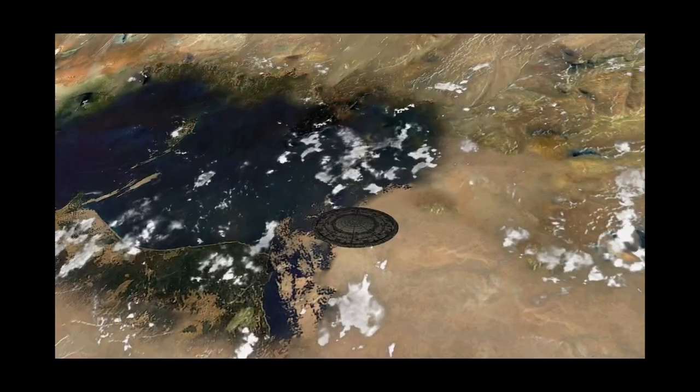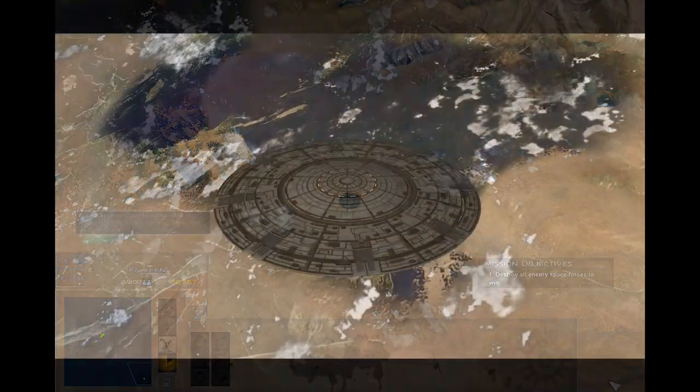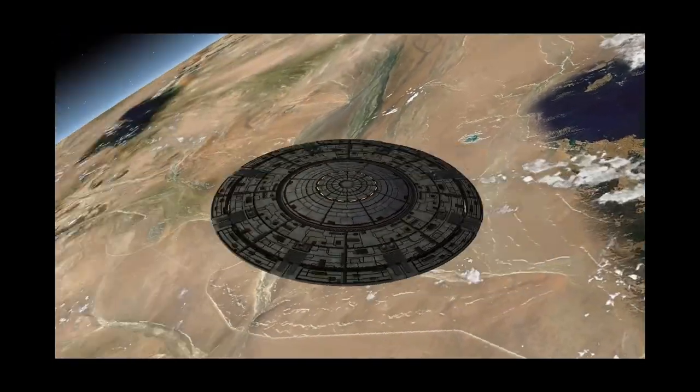The Corona Armed Frigate is a frigate class with a role as a screener. They can be purchased by the Black Sun for 3,000 credits on planets with the medium pirate base.